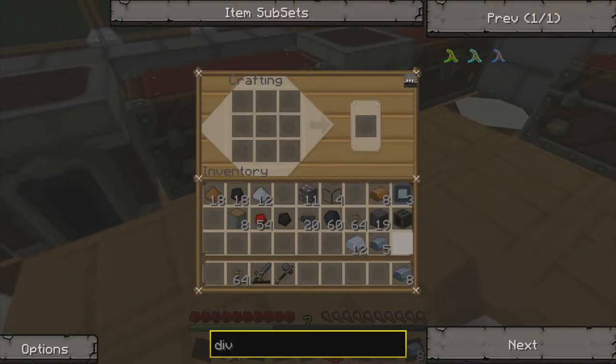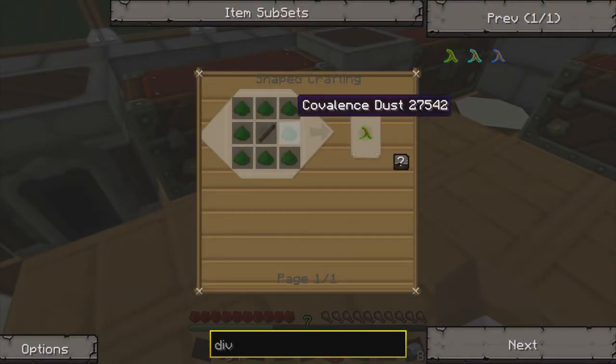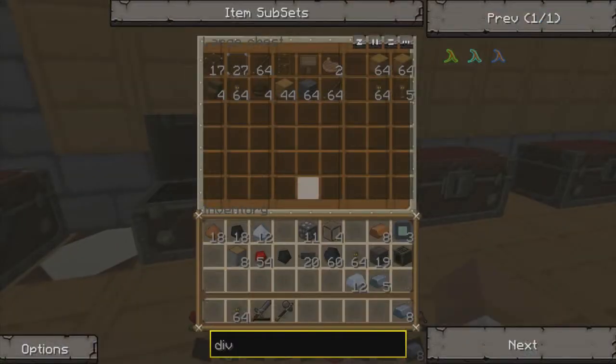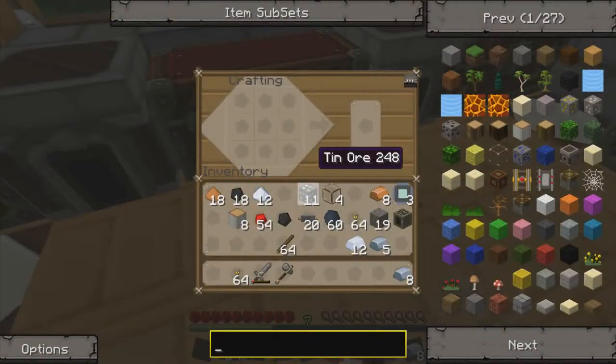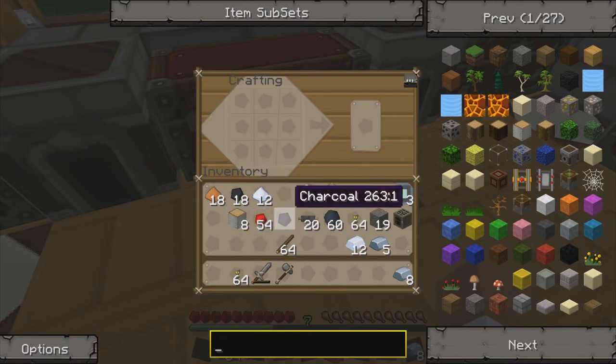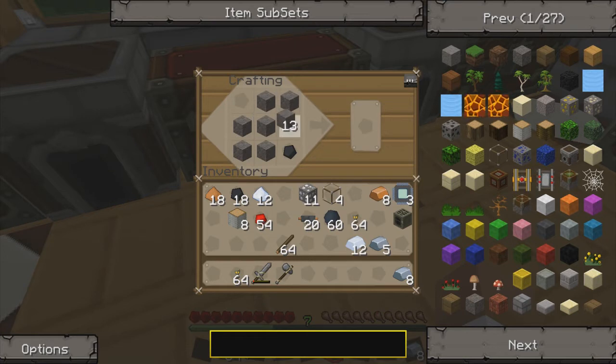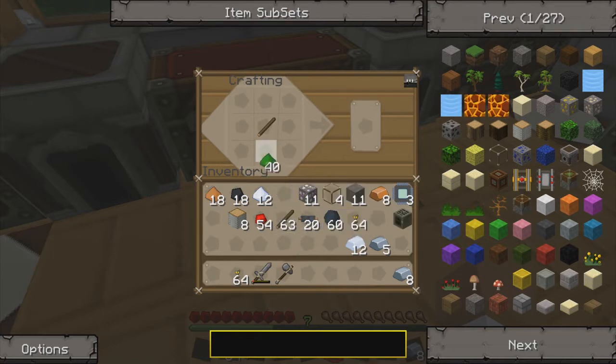Let's start with the first divining rod. I'll need a stick — let me grab some from over here. For the covalence dust I need charcoal and cobblestone, so we'll stick those in and get our first covalence dust. Then one stick placed just as the recipe shows — oops, one extra in there — and we have our first divining rod.